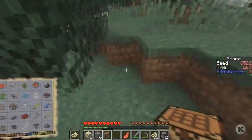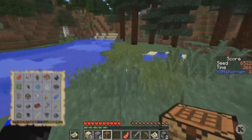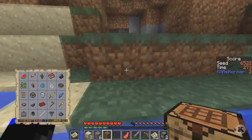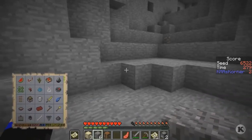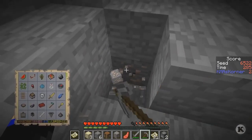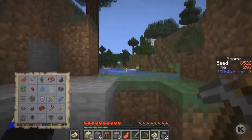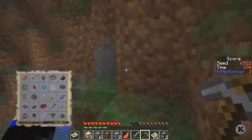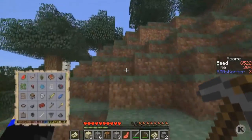The iron shouldn't be too hard, but sometimes I've looked forever for cows — roaming around for 10-15 minutes calling them and nothing. Hopefully that won't happen here. Only one iron... come on. Three — that's all we need, let's get out of here! Now we just need a cow. Let's go over here; it's easier to climb up this way.